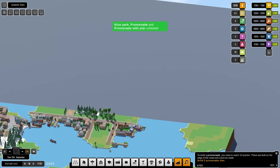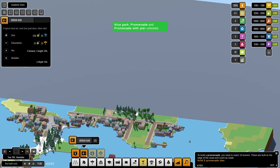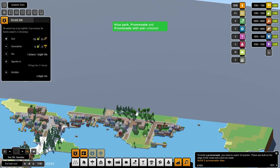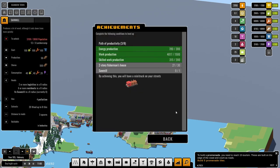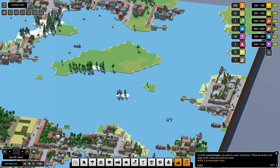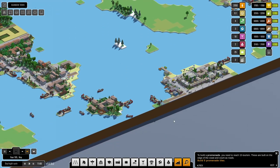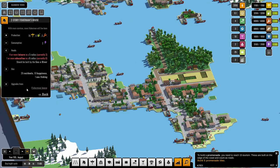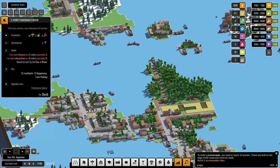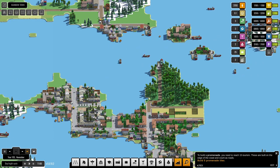Down here we also need to give you some pleasure — there we go, that gives us 27. Right, what do we need down here? What do they want? You also want education.